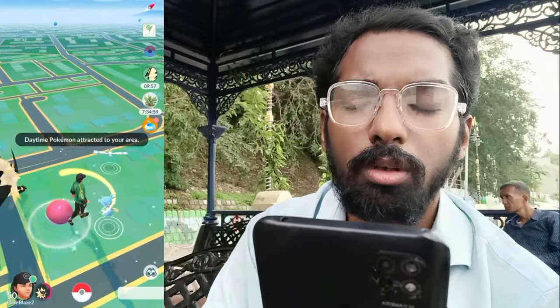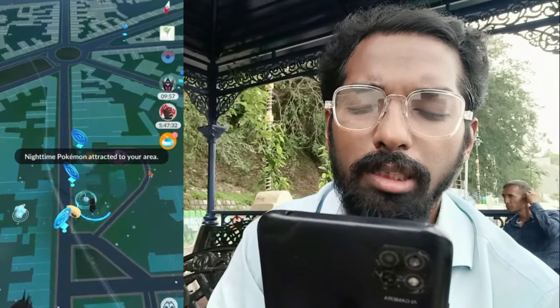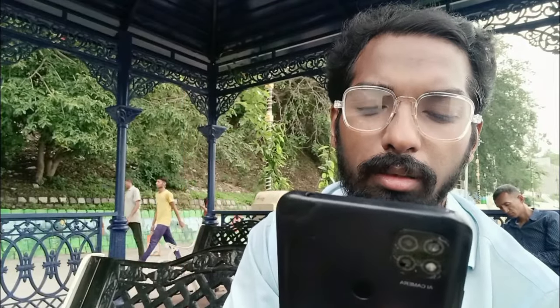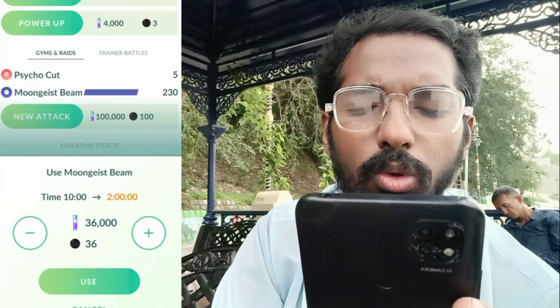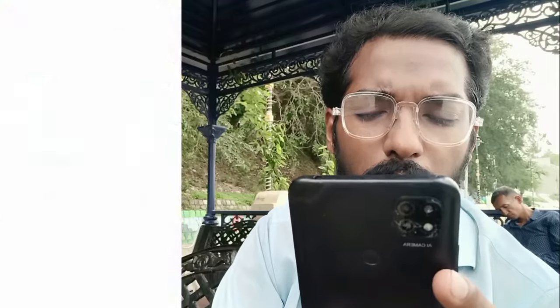Be sure to use this adventure effect if you missed out on catching Dusk Form Rockruff — you can get that during the adventure effect. Don't worry if your first 10 minutes run out, because you can extend the time for the Sun Steel Strike adventure effect. Each time you tap 'use' you can add additional time, up to two hours per tap, and the timer can be extended up to 24 hours total.